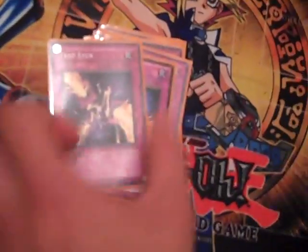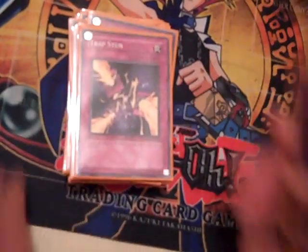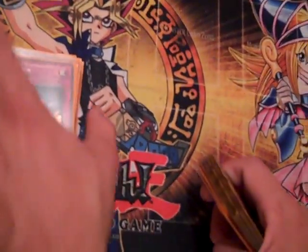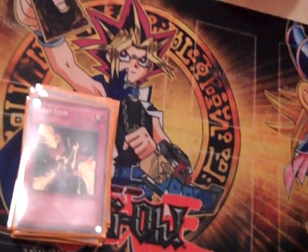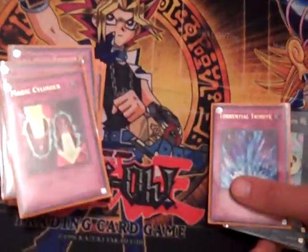I like to stop my opponent's effects. I run three Trap Stun over MSTs because most of the time you're blind MST-ing and you don't know what you're popping. Trap Stun lets me go off my plays without wondering which card I need to pop, and pretty much just guarantees me a turn of either OTK-ing them or a full turn of clearing out their field. I only run two Call of the Haunted because I only have room for two. Three Compulsory Evacuation Devices, one Mirror Force, one Magical Cylinder — this wins me a lot of games; people don't expect it — one Torrential Tribute.